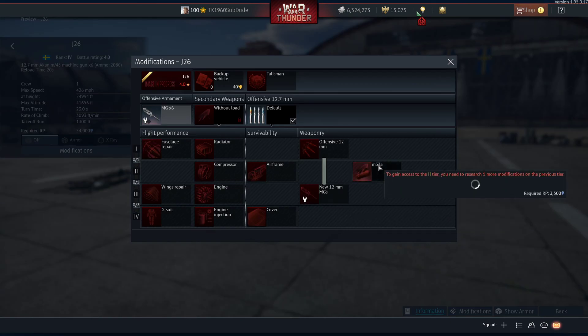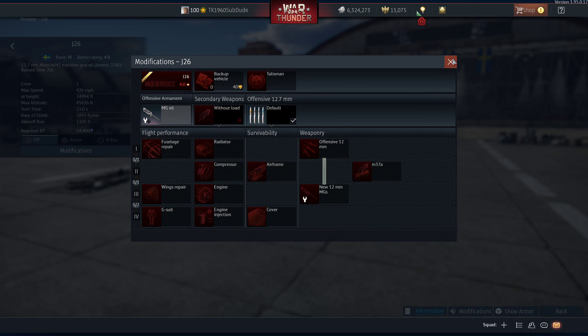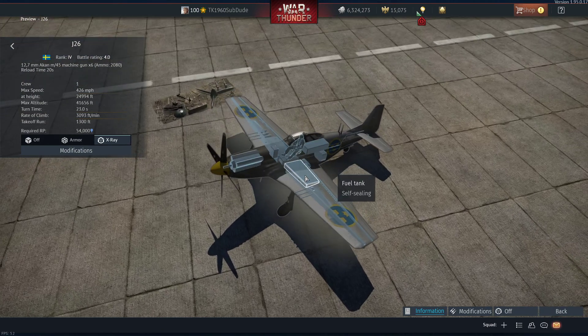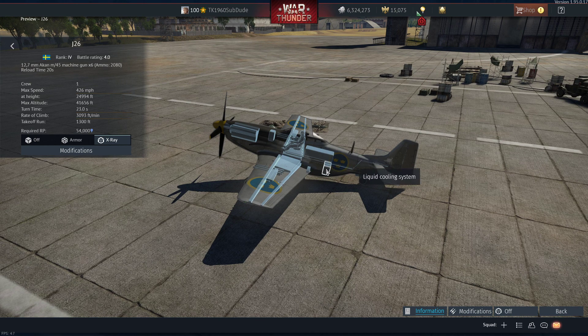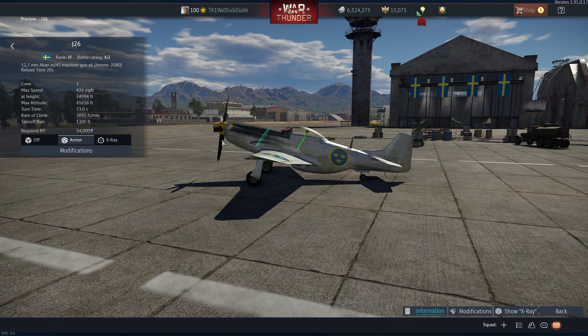Modifications - you'll be able to carry two 50-kilogram bombs. Under the X-ray you can see the Packard Merlin engine. The Akan machine guns are probably license-built Brownings. You've got oil cooling, liquid cooling, fuel tanks. It's a Mustang - definitely a Mustang.